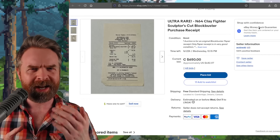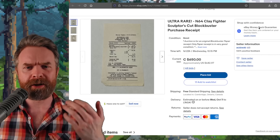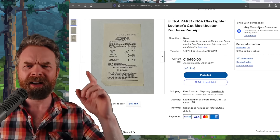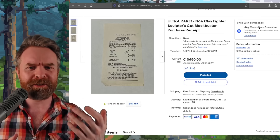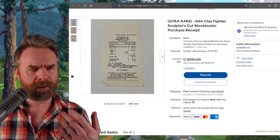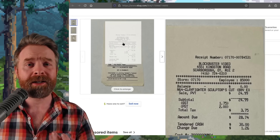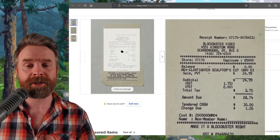Moving on, and we're talking about something absolutely insane. It's an ultra-rare N64 Clayfighter Sculptor's Cut Blockbuster Purchase Receipt up for auction on eBay. The current bid is $650 Canadian — that's about $483 American for a piece of paper. Absolutely nuts. I'll drop a link in the description below, but I wouldn't recommend bidding on it. It's your money though — or not your money after you spend it.